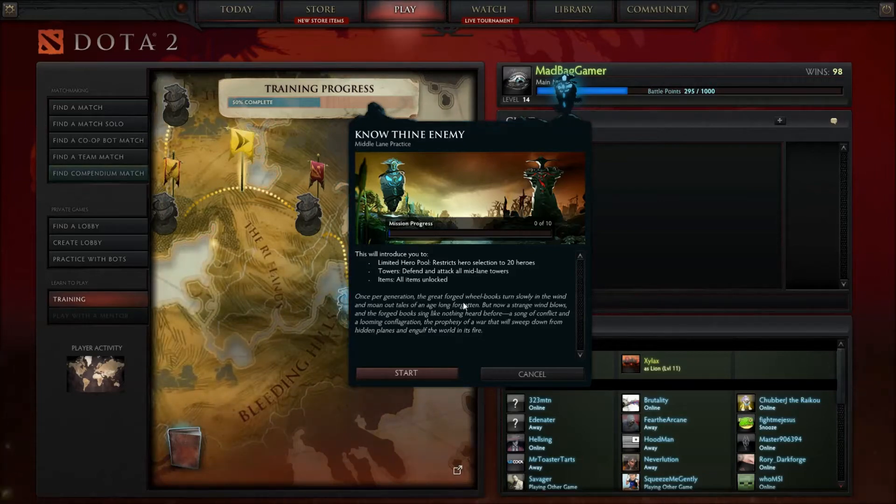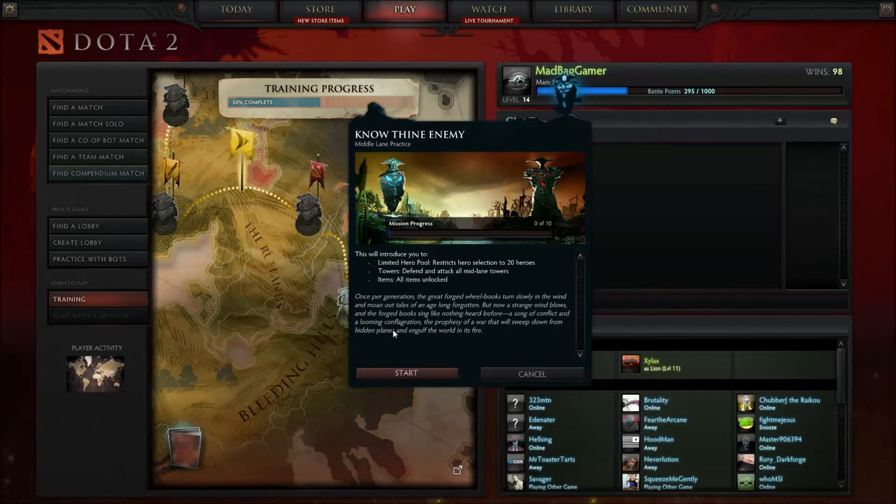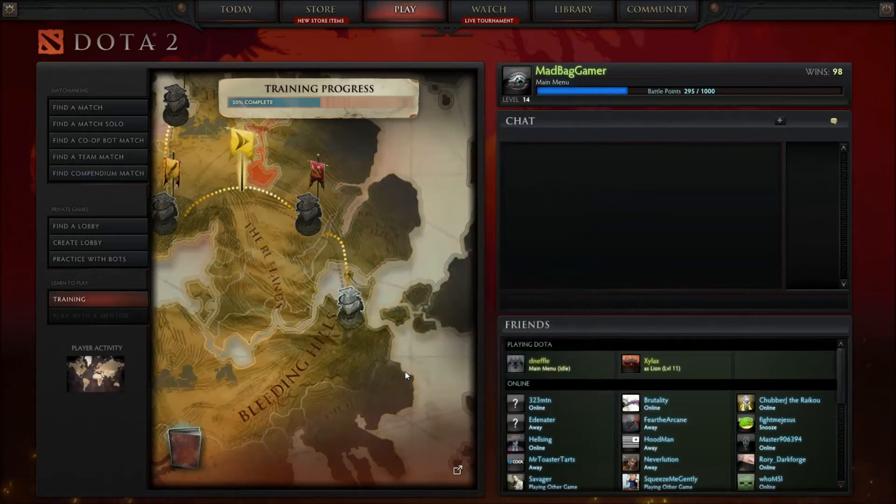Once per generation, the great forged wheel books turn slowly in the wind and moan out tales of an age long forgotten. But now a strange wind blows, when the forged books sing like nothing heard before. A song of conflict and a looming conflagration. The prophecy of a war that will sweep down from hidden planes and engulf the world in its fire. Oh my — how ominous. Let us begin.